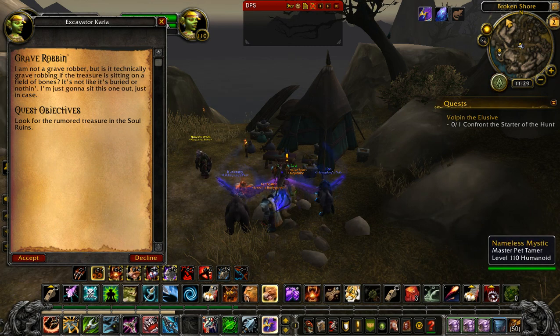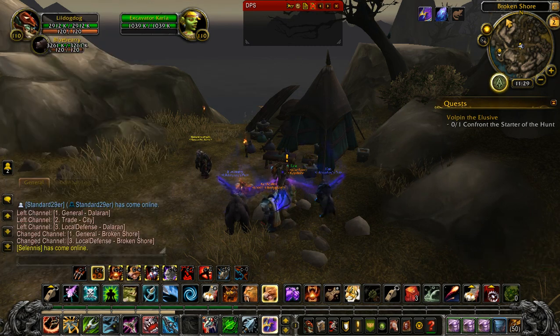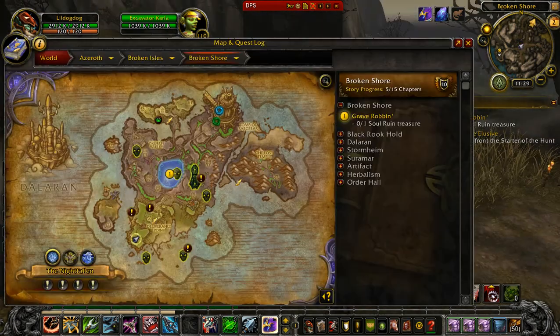For the quest Grave Robin, you're going to want to speak to Excavator Karla. Accept the quest and you can find the Soul Ruined Treasure right here, south of the Broken Valley. The quickest way is going to be to fly to Vengeance Point, or even walking from Deliverance Point if you're there.